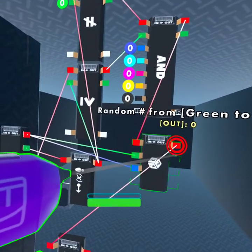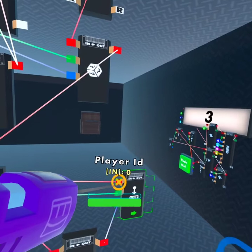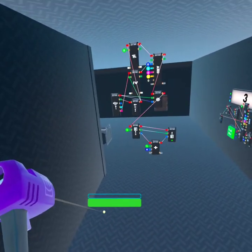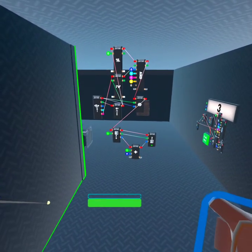That output is connected to the attacking player, so when activated it sends the player ID of the person who got the kill and adds one to their kill stat. That's how it works. Check it out if you want to copy it — and yeah, that's the video.